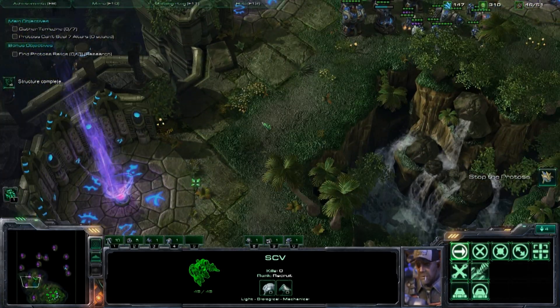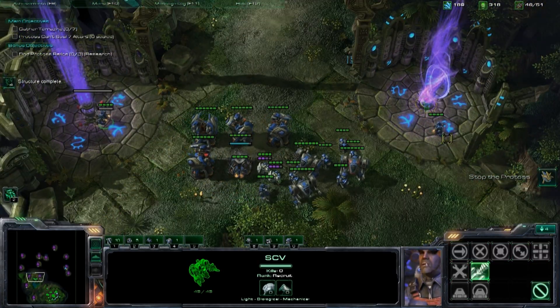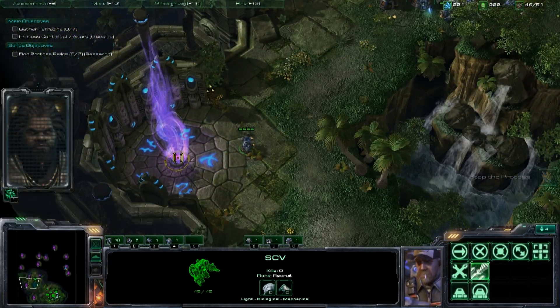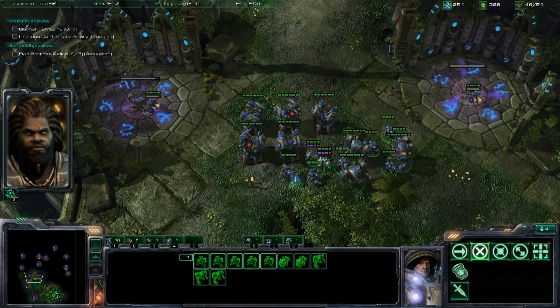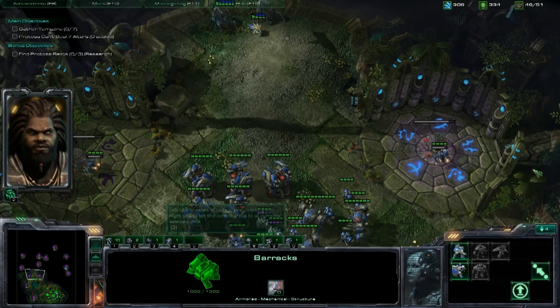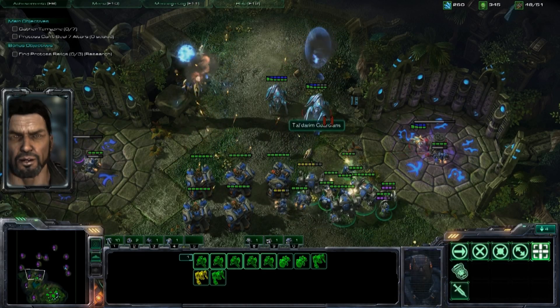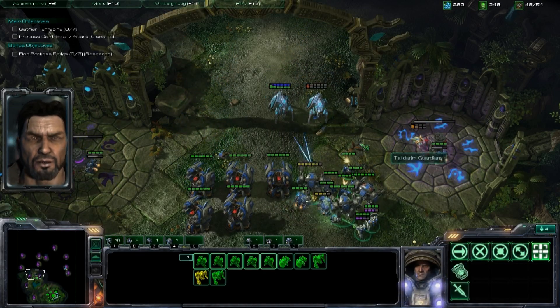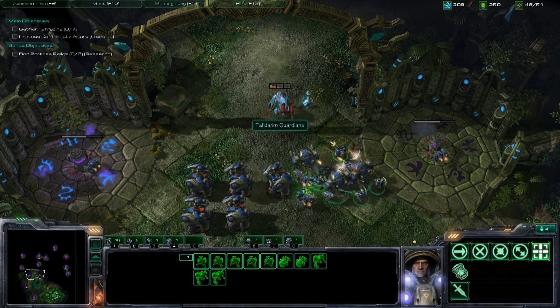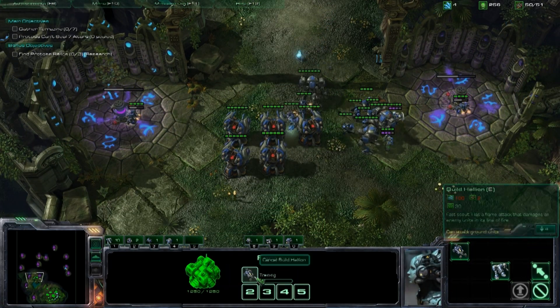Once you try and pick out a terrazine, the Protoss are going to come right away, so it's very helpful if you pick them all at the same time — so you won't have any lag between when the first one's done and when the second one's done. As you can see right now, the missile turret field is just obliterating that air, so all your ground force has to do is focus on the enemy ground force and let the missile turrets handle the rest.